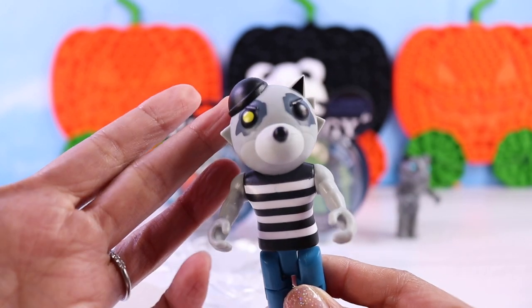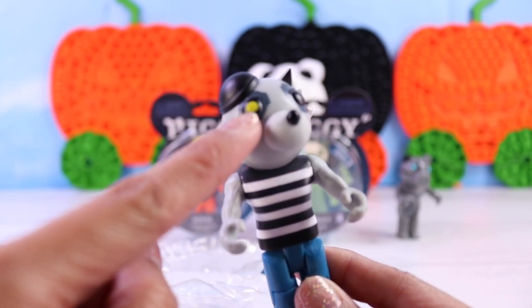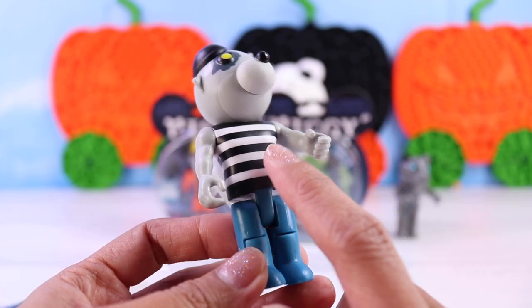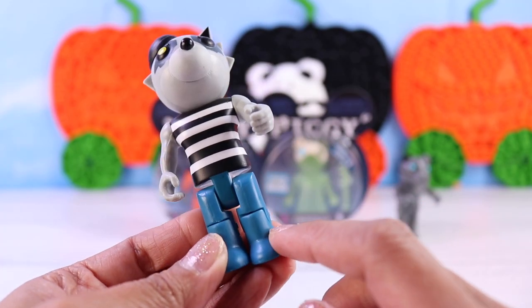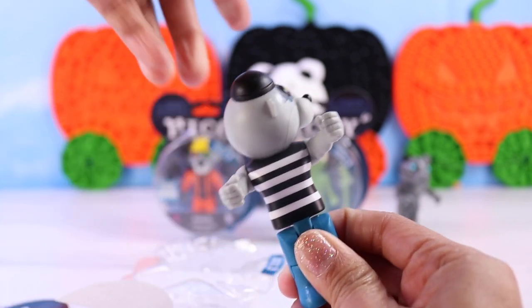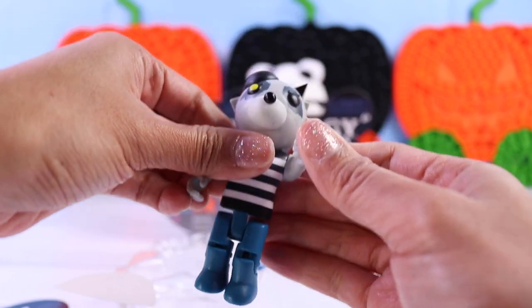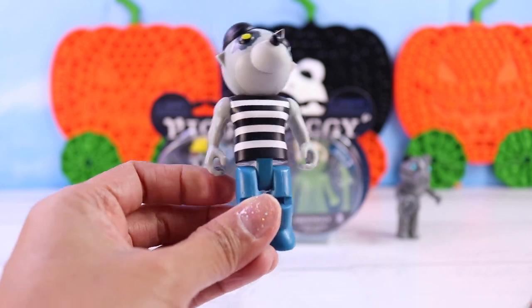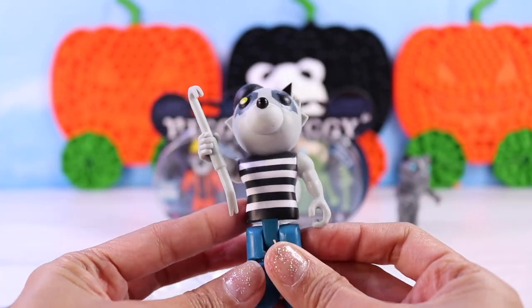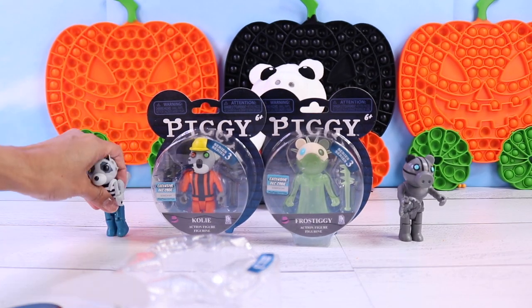Now here is his face. He has a black hat, yellow eye on the right, black on the left. He's wearing a black and white top and blue pants. Here is how we move his arms and the head — pretty cool. Let's not forget his crowbar that he can hold in either hand.